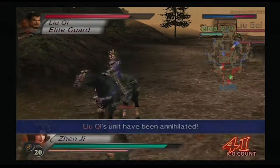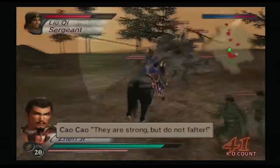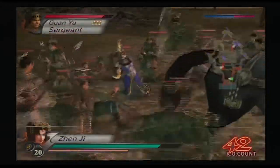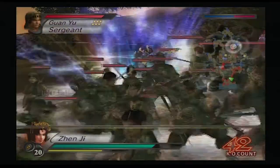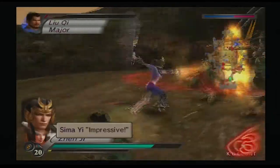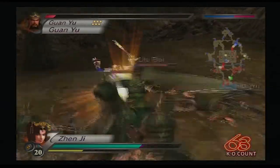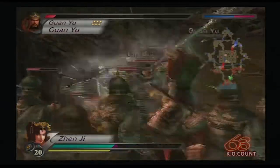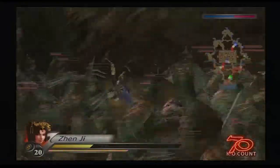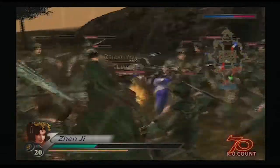They are strong, but do not falter. I've got to make sure we take out Guan Yu. Enemy officer defeated. Holy juggle — juggle fast.